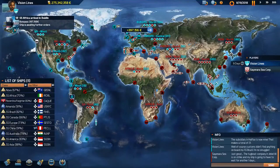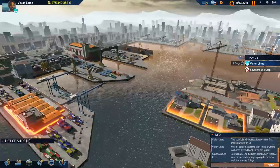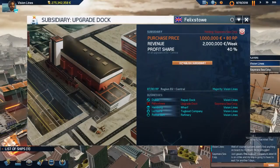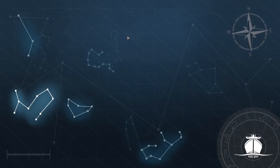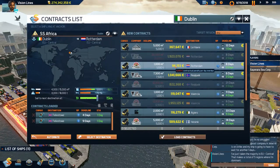The Africa makes it into Dublin. Let's get that last subsidiary we need — the upgrade dock in Felixstowe. There we go, got that. Let's go back to Dublin. What do we got here — going to Felixstowe?